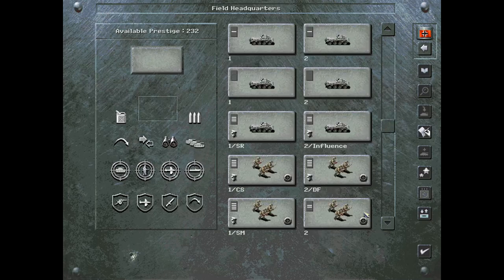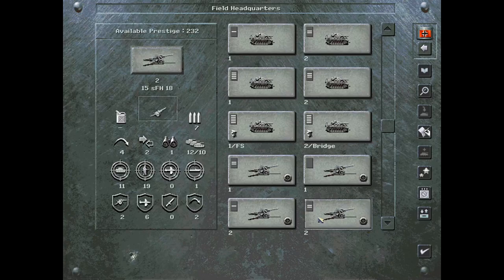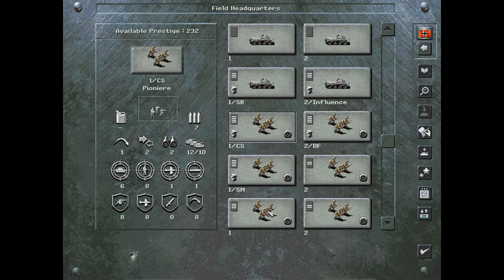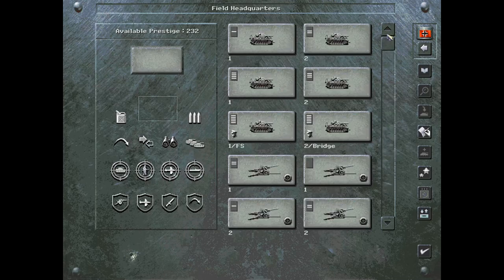Let's check the infantry. We got this really great spotting recon — it can spot now at a total of 7, so we'll make use of that. The infantry is at 11, 12, 12. I think the infantry is okay. We'll go ahead and just save our prestige here.